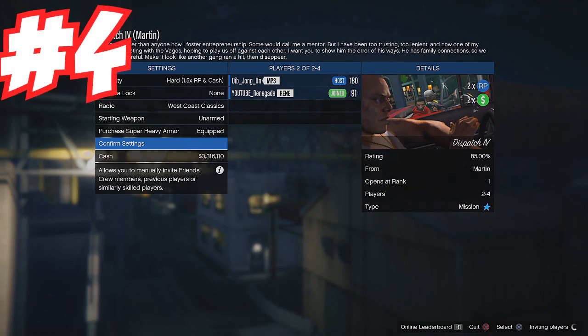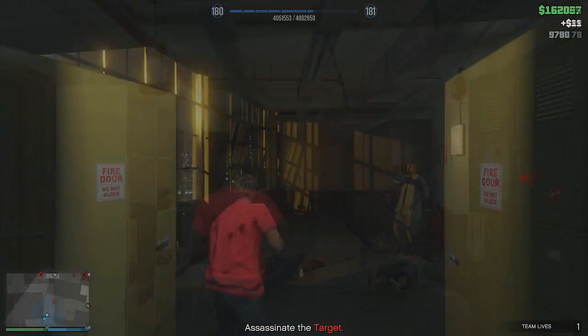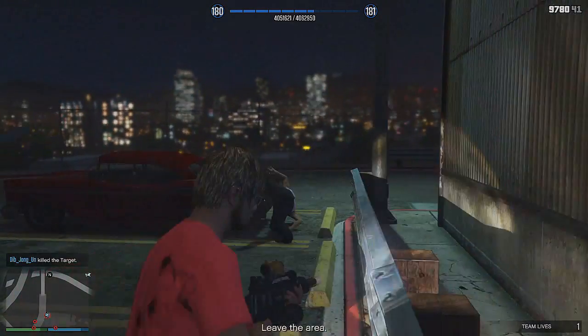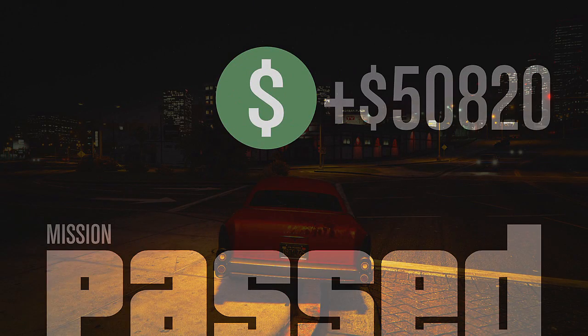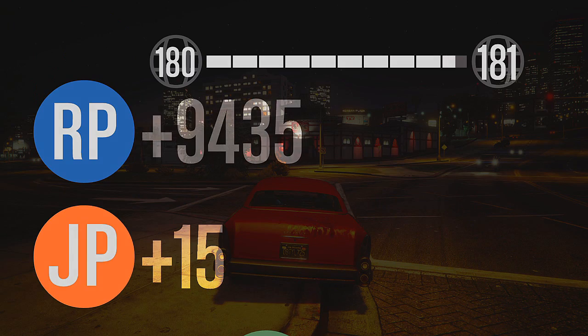For this one, we did a dispatch mission — those are pretty easy. I recommend doing it with a friend. We took the target out. Watch out, there might be some enemies left over — take them out or just drive away. We got another $50,000 and 9,000 RP. We're making a lot of money here.